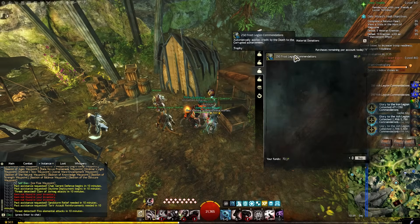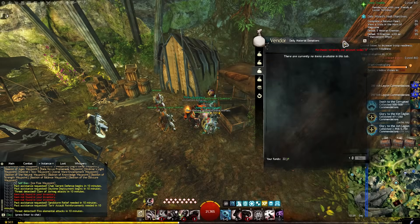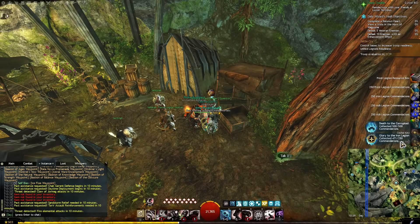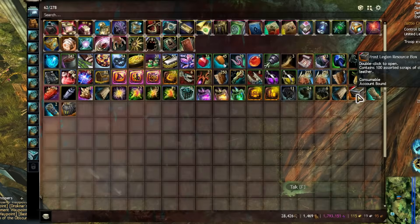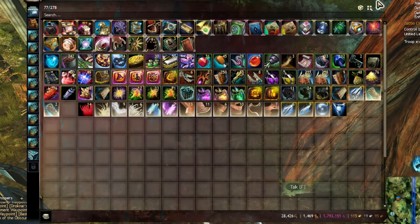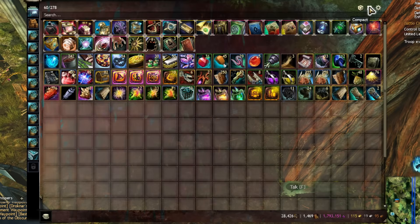The same vendor also lets you trade in 5 sets of materials for commendations. These will basically advance a track that you can check in your achievements panel, which will eventually reward you with weapons, material boxes, and every time you complete a full track, you get a reward chest with a mystic clover and some other goodies.